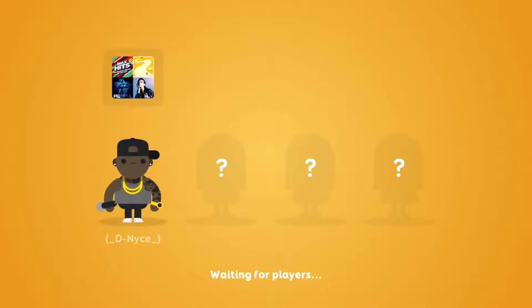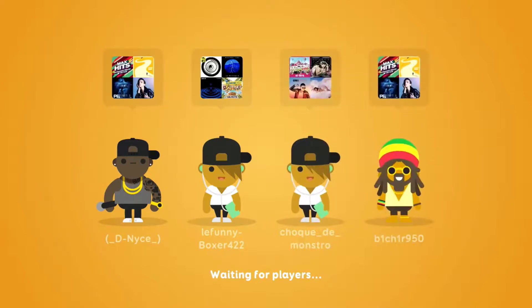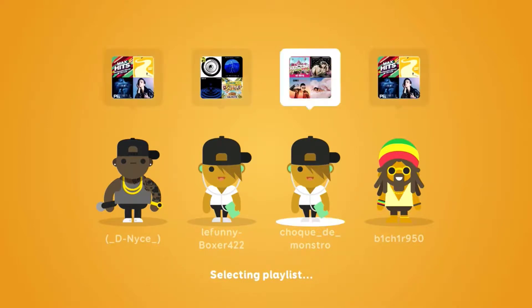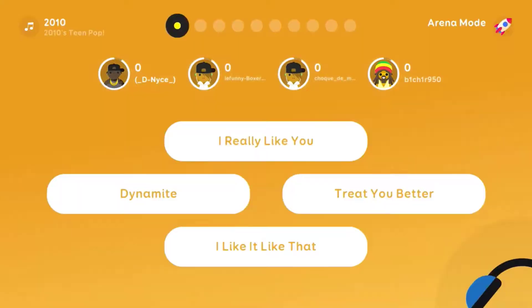I've chosen a new genre and now I'm in the waiting room or lobby, waiting for players to populate. The players will populate and above their heads it'll show you what sub-genre of the genre they've all chosen. So if I've chosen top hits in the 2000s, everyone should be within that genre but may have different sub-genres. For example, teen pop is the sub-genre for the 2010 genre.